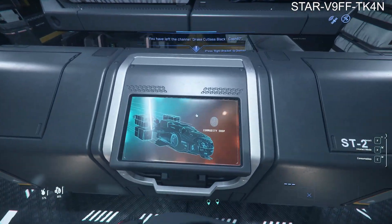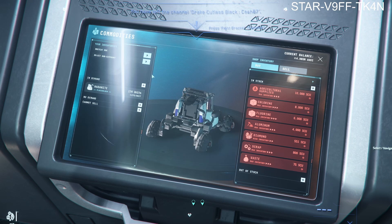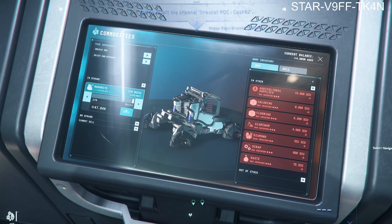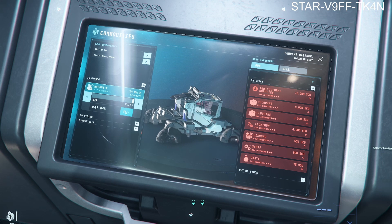Head over to the commodity shop over here, and then what you want to do is go and find the ROC. We couldn't farm all of the Hadnite unfortunately for some strange reason — the rocks bugged out and I couldn't get it all. So we got 47.8k from that one run. We probably would have got between 68k and 80-odd thousand if we could have done those last few rocks, but unfortunately we couldn't.